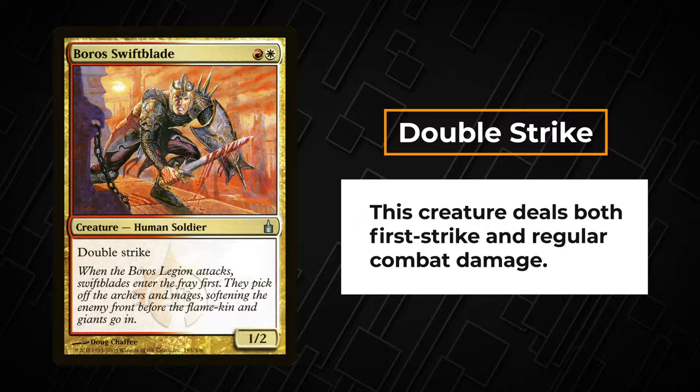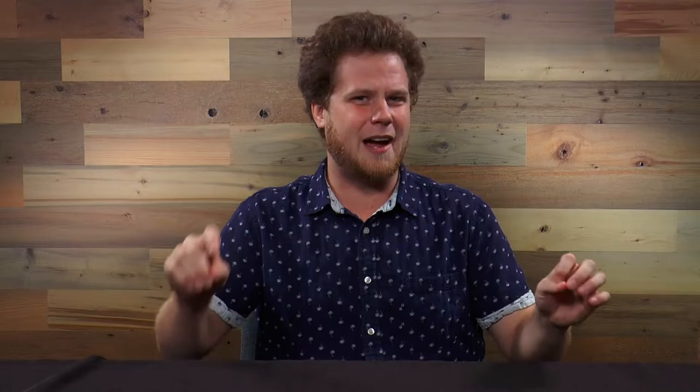A creature with double strike deals both first strike and regular combat damage. It's rare to find creatures with double strike that have high power numbers due to the ability to deal damage twice in combat. Most look like Fencing Ace or Raging Redcap.